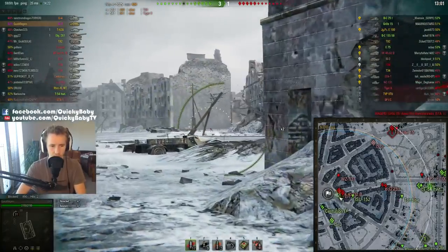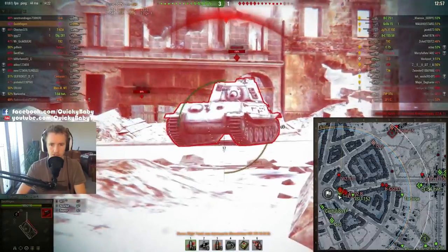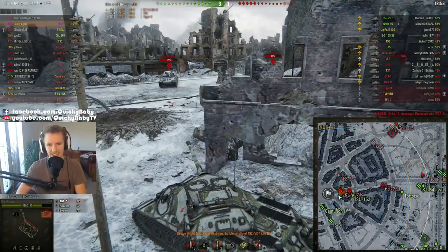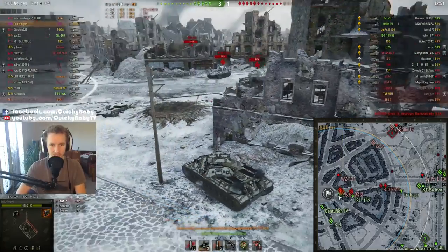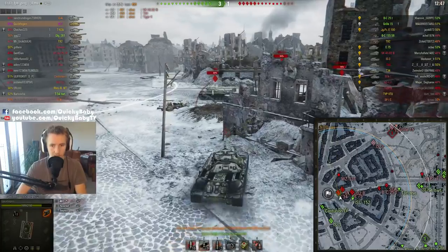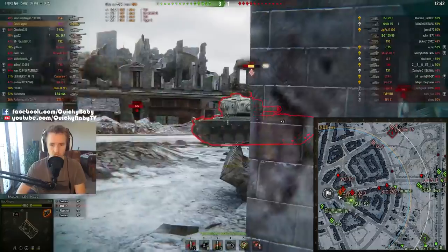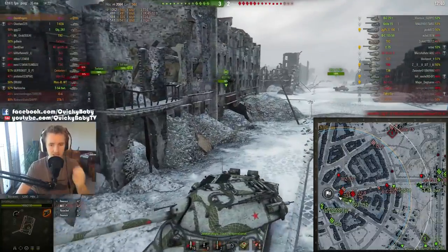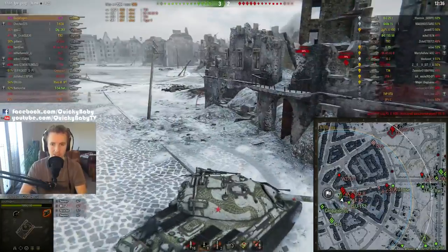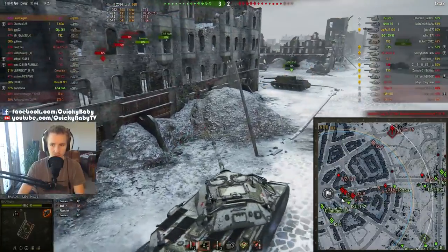At these kinds of ranges it doesn't really matter that you've got 3.1 seconds aim time and poor gun dispersion. We put a good shot into the side of the T-34, and we bounced two high-penetration shells off our armor. I angled my hull in, forcing him to shoot at my side armor rather than hitting my lower plate. Those little movements are so important in the IS-7 — you have to pick them up if you want to be effective.